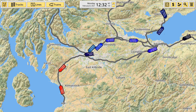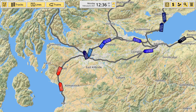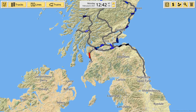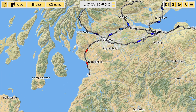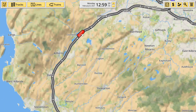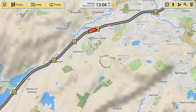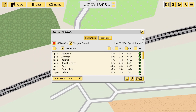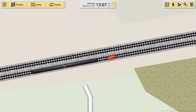Danny Boy here and welcome back to another episode of NIMBY Rails slash Transport Fever. In the last episode we built our Transpennine line down to Newcastle upon Tyne leaving from Edinburgh, and then I added this little bit here — Glasgow down to Ayr — currently run by two Class 156s in SPT livery.